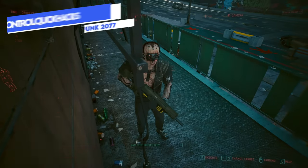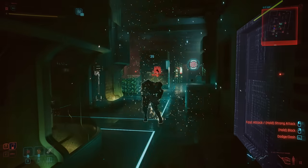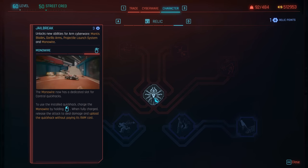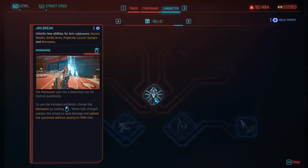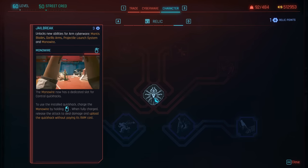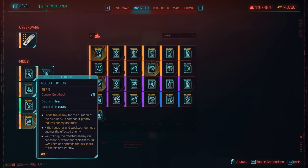Control quick hacks seem a little underpowered but are actually pretty good, especially with the changes to monowire when you jailbreak it with the relic perk tree from Phantom Liberty. As soon as you start Phantom Liberty you get access to the relic perk tree — jailbreak is one of the first perks you can unlock, giving various buffs to cyberware attachments. For the monowire specifically, it allows you to add a control quick hack directly into the monowire, so when you deal a heavy attack it also applies that quick hack to the target. Your options are cripple movement, cyberware malfunction, reboot optics, and weapon glitch.